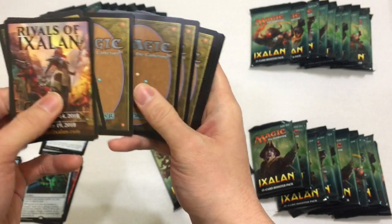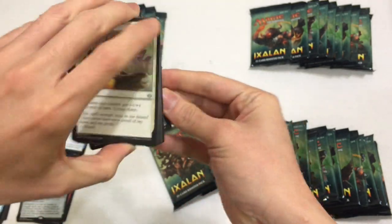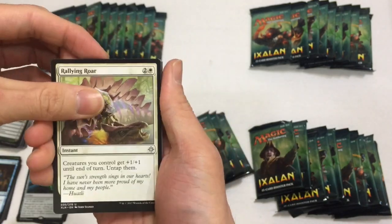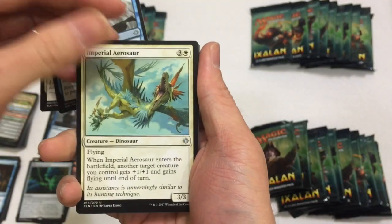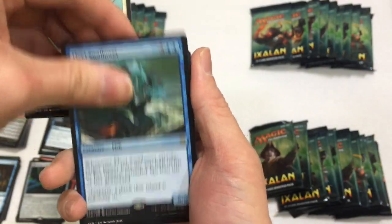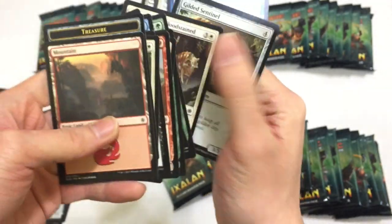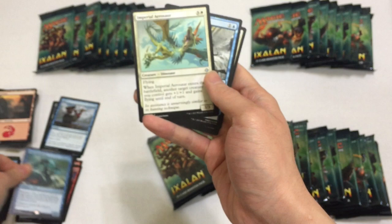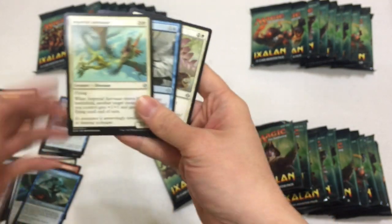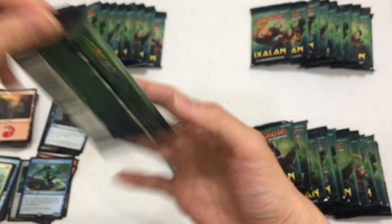Next pack: Uncommons are Rallying Roar, Perilous Voyage, Imperial Aerosaur, and then we have a Fleet Swallower as the rare. That was a really, really sad pack. I believe this Fleet Swallower comes in one of the precon decks, so it's nothing to write home about.